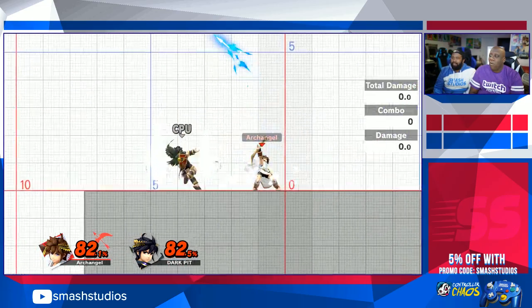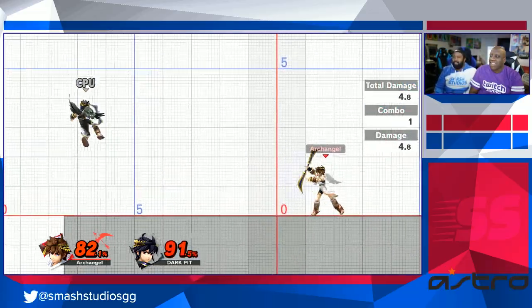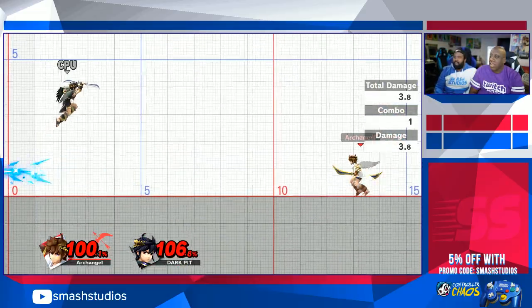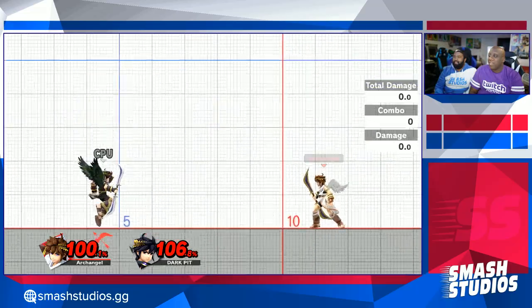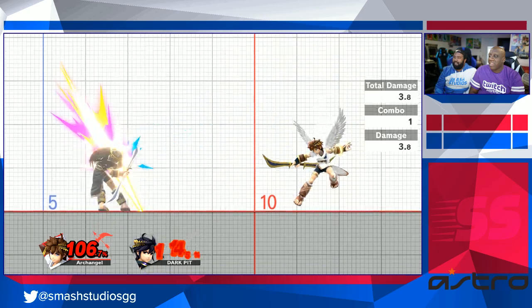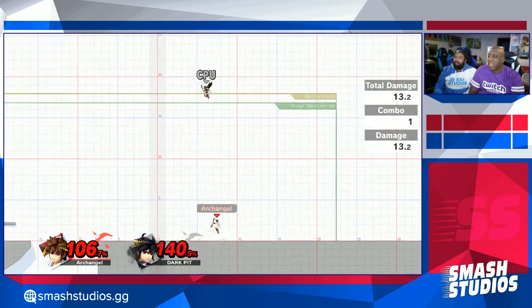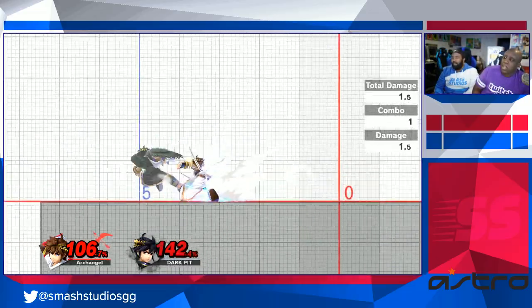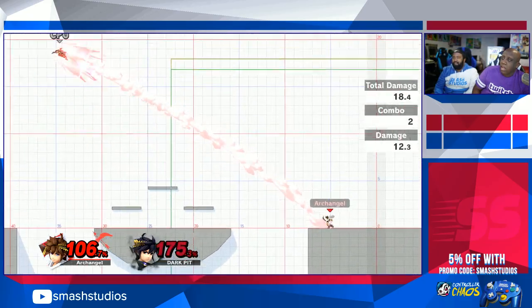So essentially the only difference is control versus power when it comes to arrows, and the side special sending you outwards as opposed to straight up. That's personally why I prefer Pit — I like the control. If I have a heavy opponent, I might go Dark Pit because heavies don't die upward easily, so I'll just hit them with something and send them off stage. So a lot of times it's matchup-dependent which one you choose.